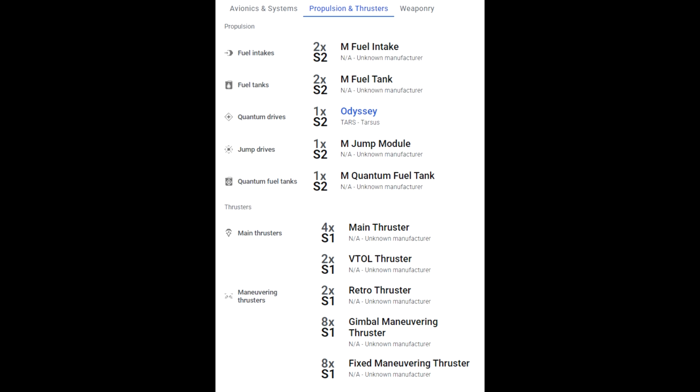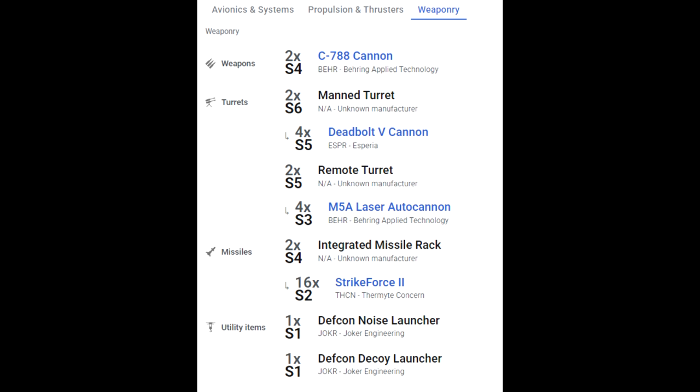Going from the weapons, it has two times size four pilot-controlled systems — Z7-88s — so I'm going to guess they will be able to go to an energy weapon as well. You have two times size six manned turrets, which are four size five Deadbolt cannons. On the remote turret you have two times size four-five, which are four times size three M5A laser autocannons, and I'd guess those can be changed as well. From there you have two times size four integrated missile racks, which are 16 size twos, and then one size one DEF CON noise launcher and one size one DEF CON decoy launcher.